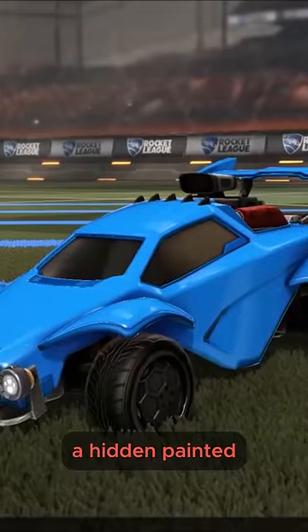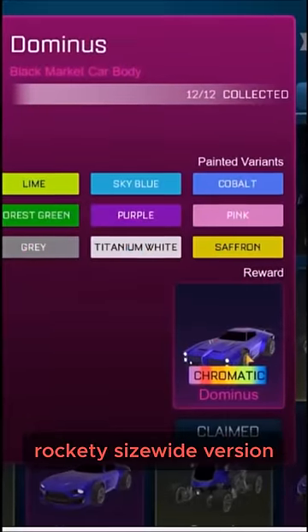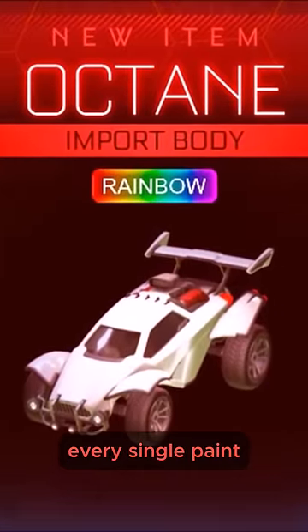In the Rocket League game files, we have got a hidden painted Octane, which is going to be rainbow coloured. They added this to the Rocket League Sideswipe version of the game, which is the mobile version, and this could actually be a possibility in the future. By collecting every single paint colour, you get a rainbow effect on your car. Leave a comment down below with what you think.